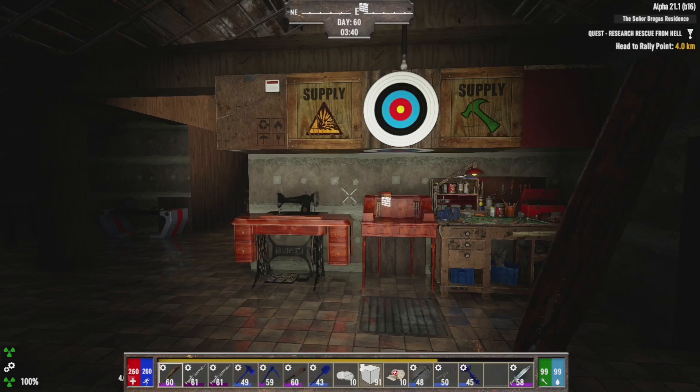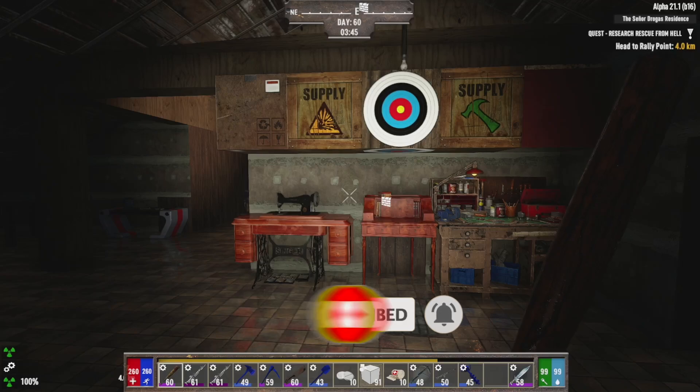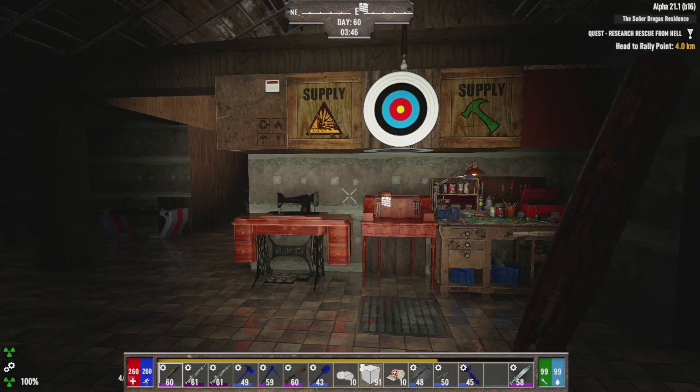Welcome back guys, it's Kraken here. We're back in Darkness Falls, day number 16 — so yes, day number 59 wasn't entirely skipped. If you missed the last episode, you need to go back and watch it. We went to the wasteland and did the first bunker quest for Anna, and it took us a long time, which is why we are now on day 60.